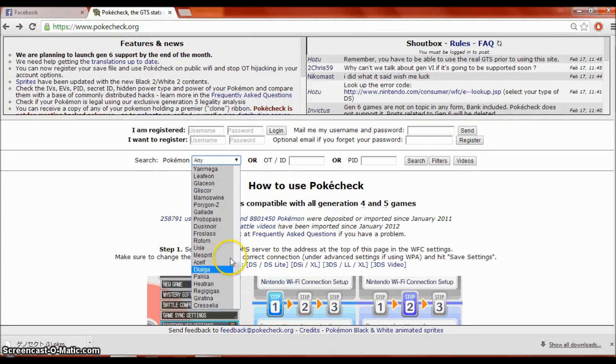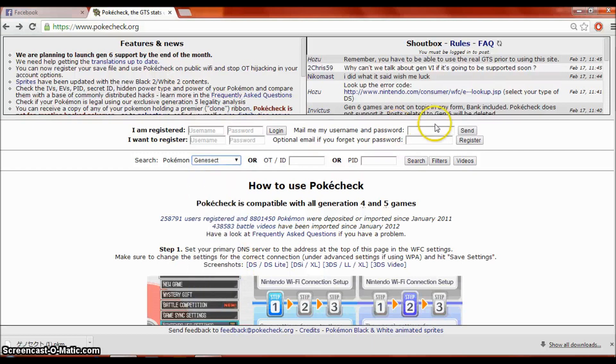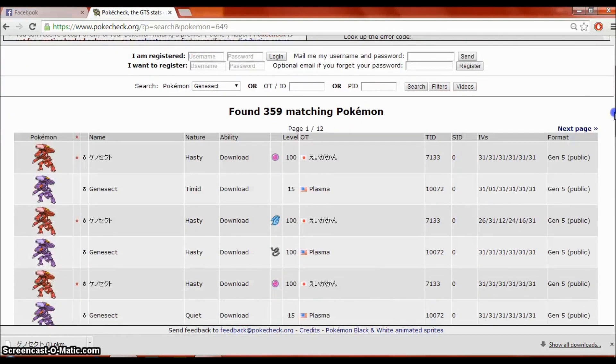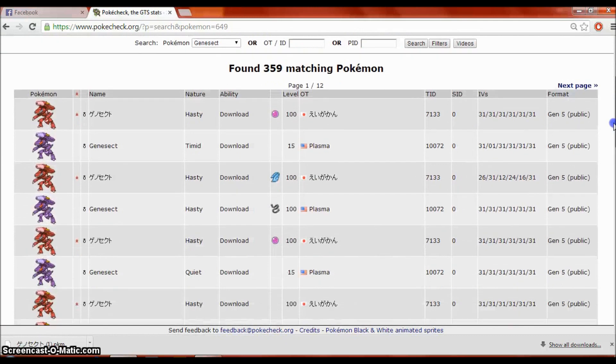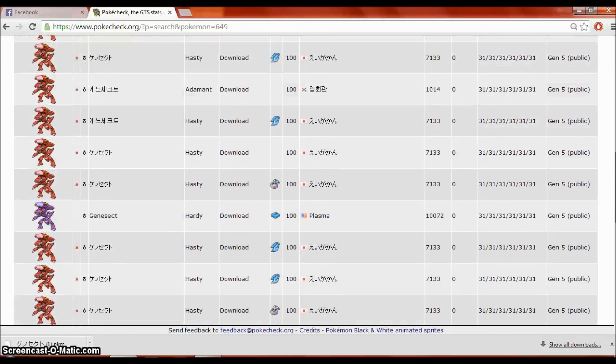There is no generation 6 Pokemon available. For example, I'll go ahead and use a Pokemon I know is going to work — it's Genesect. When it pops up, there's a whole bunch of different versions of Genesect. You can see their IVs, you can see if it's shiny or not, what items it's holding. Items aren't really going to matter because items don't go through the bank, so just ignore them.